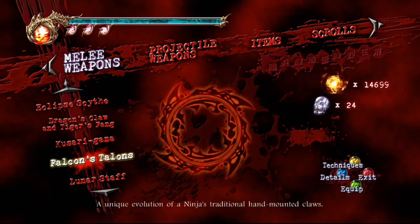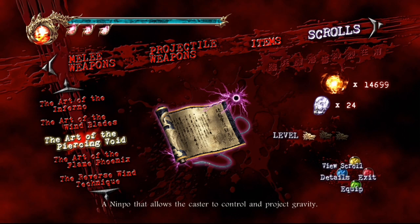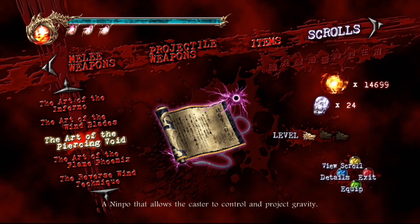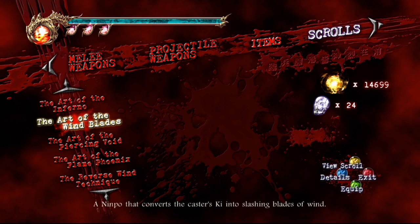We've not used any other nimpos yet because I start with them all. We have Art of the Inferno, Art of the Wind Blades, Art of the Piercing Void, and Art of the Flame Phoenix - those are the four nimpos. Piercing Void is a shinshoruken, just a beam of energy that you aim. It's very powerful. Art of the Wind Blades is an area of effect, useful against mob enemies. Art of the Inferno hits everything around you and launches a big fireball.